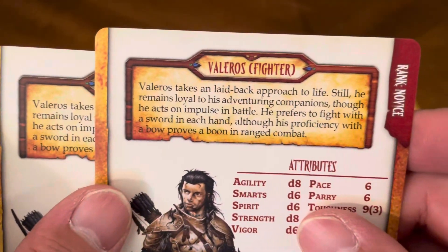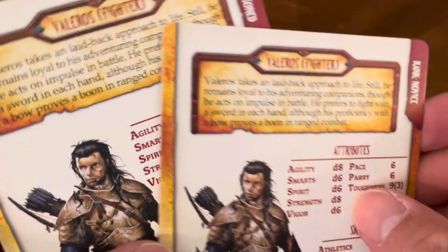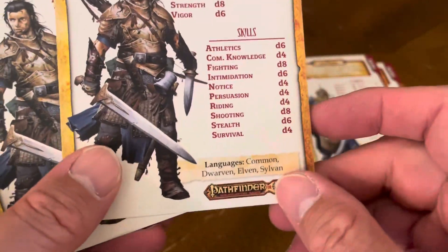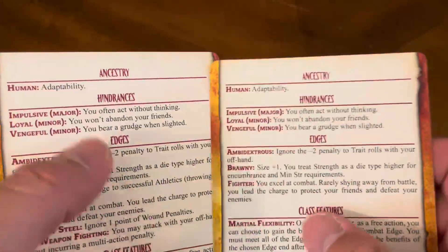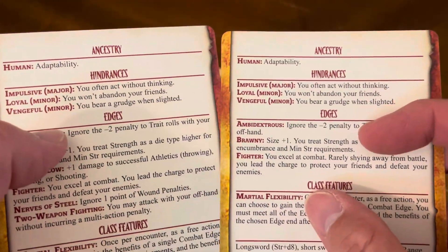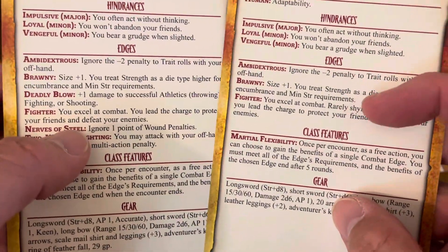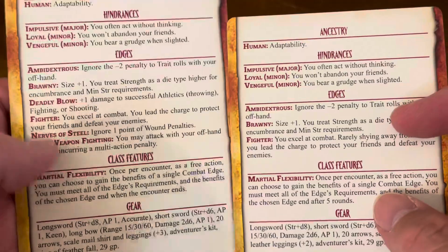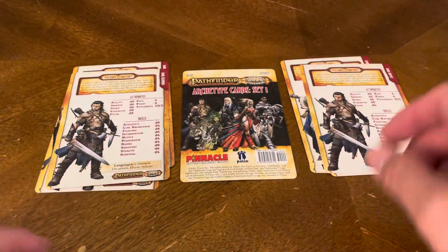Then you have Valeros — he's a fighter. You have the novice card and you have the seasoned. You've got the picture on the side, all their attributes, their skills, the languages they speak, and then the back side: your ancestry, your hindrances, your edges, your class features, your gear. Your edges go up — the more experience you have, the more talent you take on. So you have your seasoned card and your novice card.